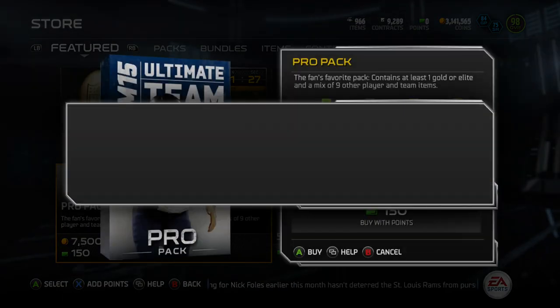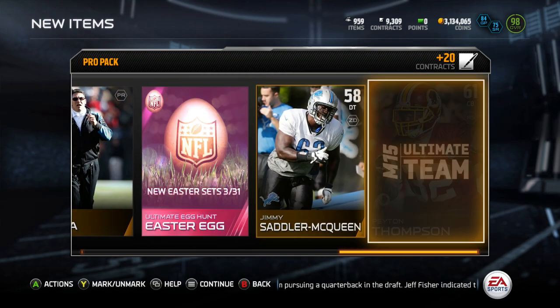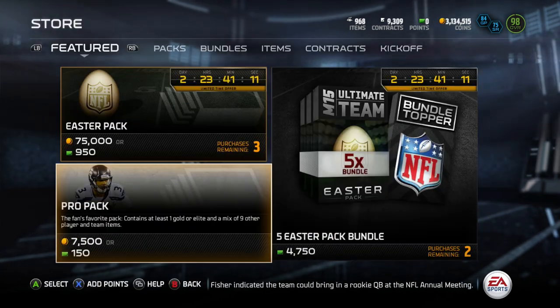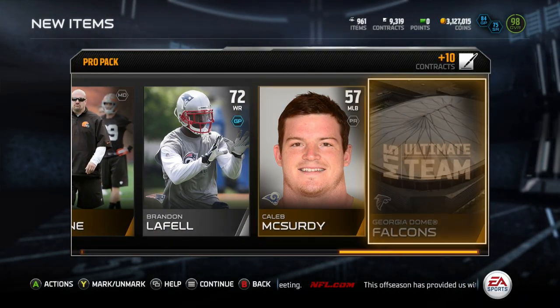Now, these Easter eggs are not auctionable or tradable. So if you have them, you've got to add them to the set. I would say choose wisely — a Game Changer pack, a Lombardi pack, or an Ultimate pack would probably be your best bet. That's what I would think as we get a TJ McDonald right there — nothing special.